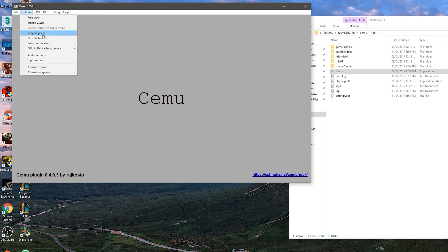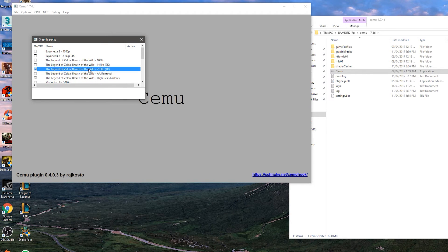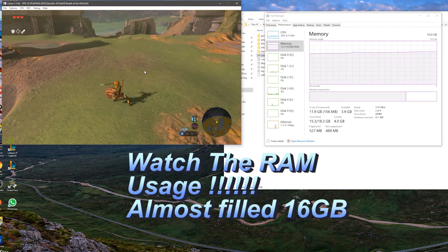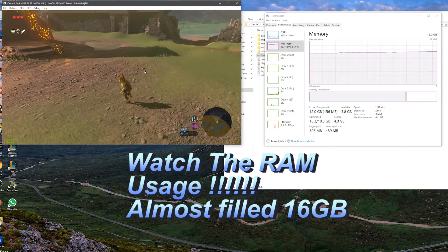There are resolution options in the file — I'll link it below. You have up to 4K, which I'm running here, as well as 1440p and 1080p. You can disable this option to use the basic default resolution from the Nintendo Wii U. There are also options for high-resolution shadows, and you can enable or disable anti-aliasing.